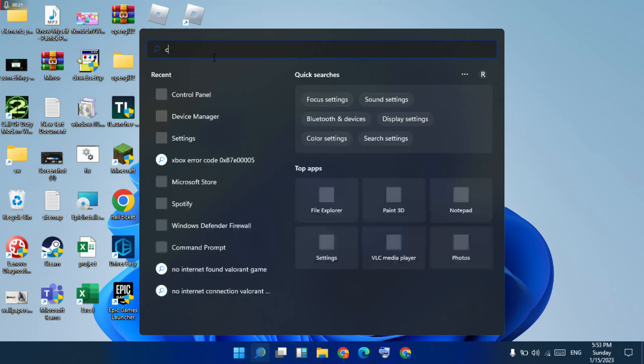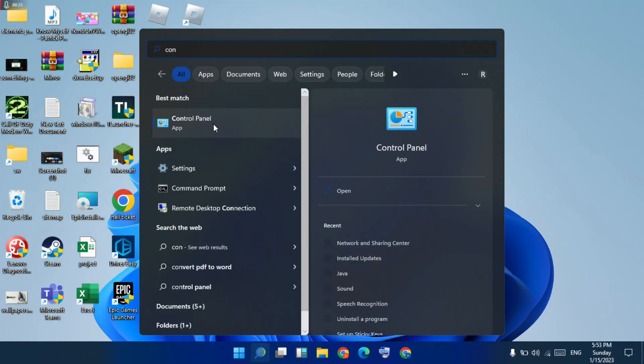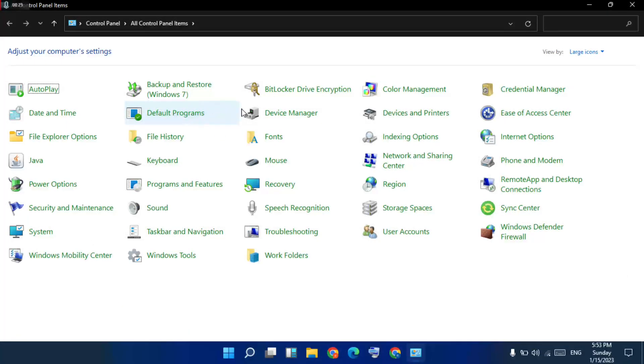Type for the Control Panel. Click to open, next go to Network and Sharing Center and click to open.